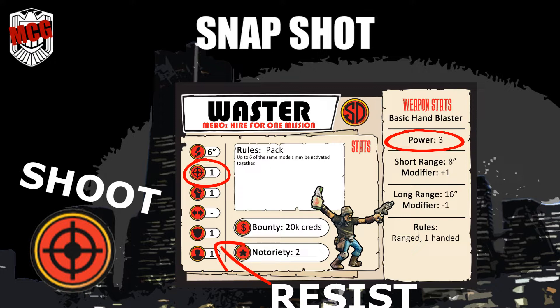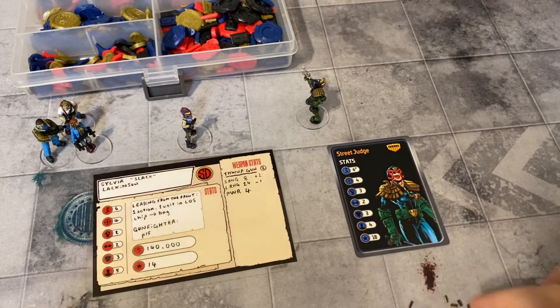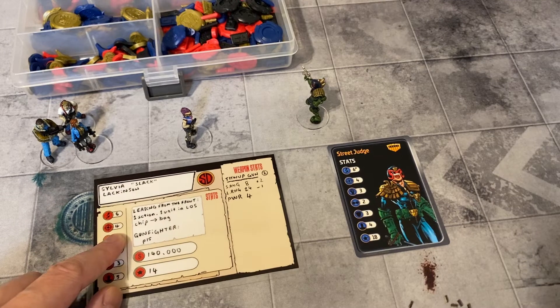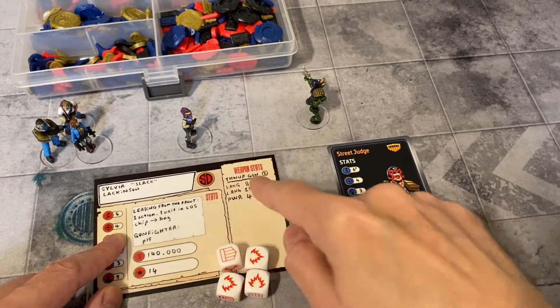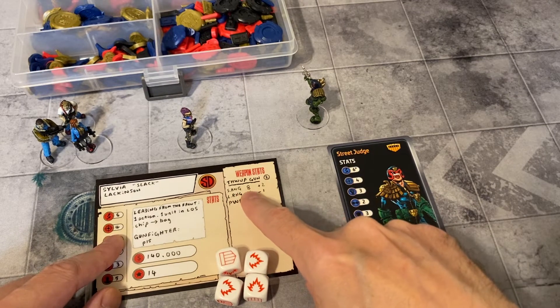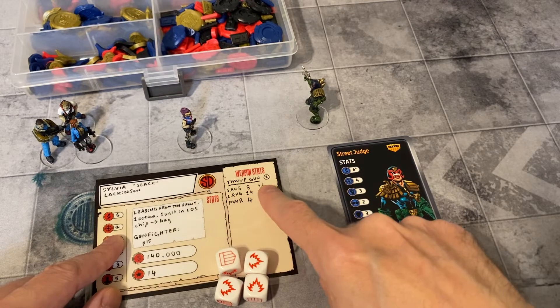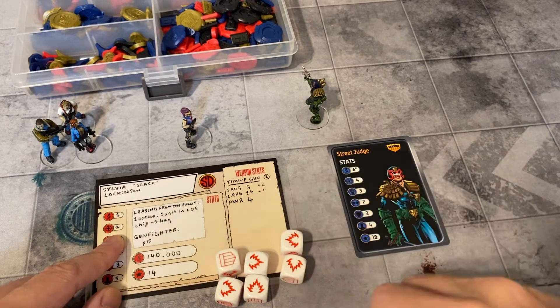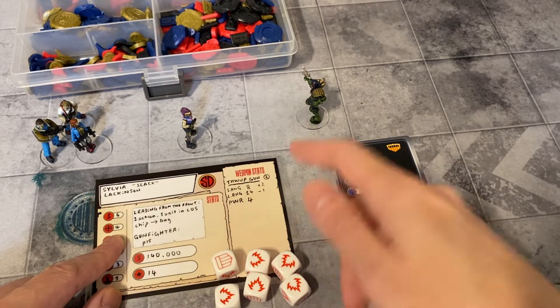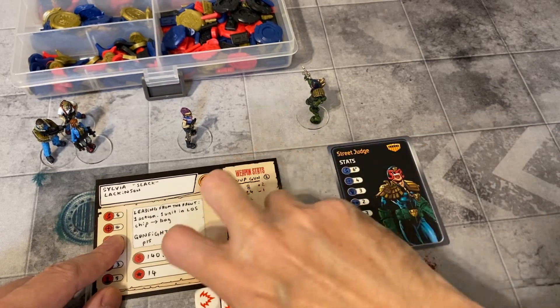Any remaining hits cause injuries up to the weapon's power value — the target gains injured tokens. For each injured token, the target suffers minus one cool. When cool reaches zero, the target is rendered unconscious. Weapon range modifiers add or remove dice from the attack dice pool. Let's try a snapshot. We've got Sylvia Slacklackinson shooting a judge. Her shoot skill is four, so she takes four dice. Then we look at the weapon: short range eight — so if it's up to eight inches — you add plus two dice. Long range 24 is minus one die. She's rolling six dice total.